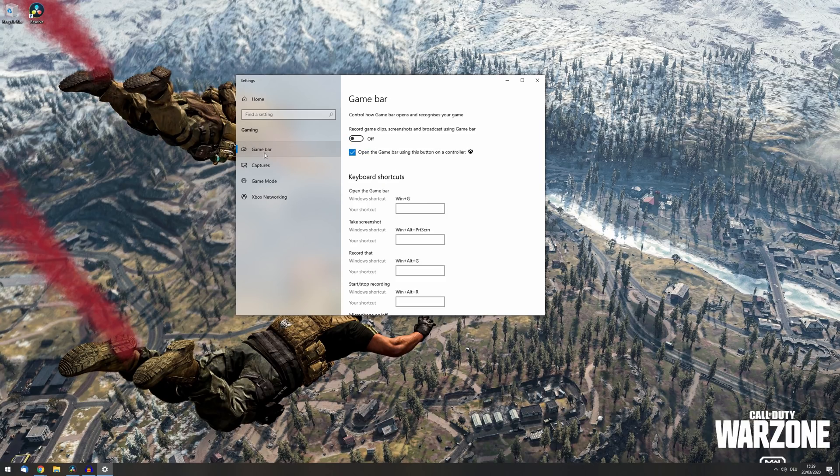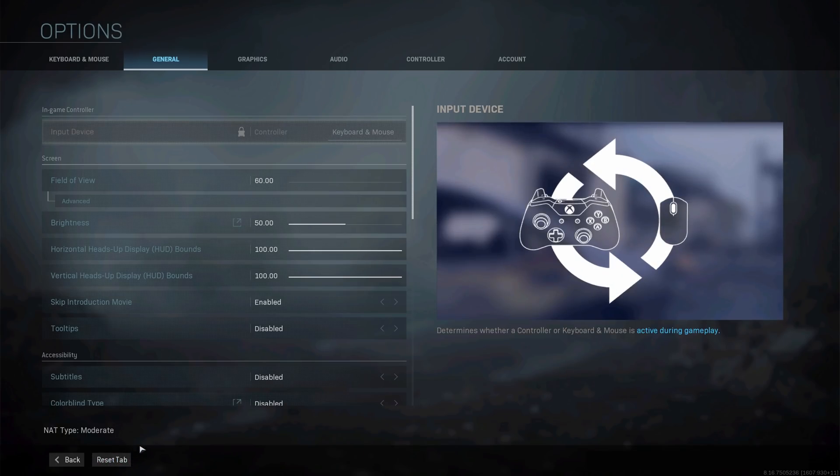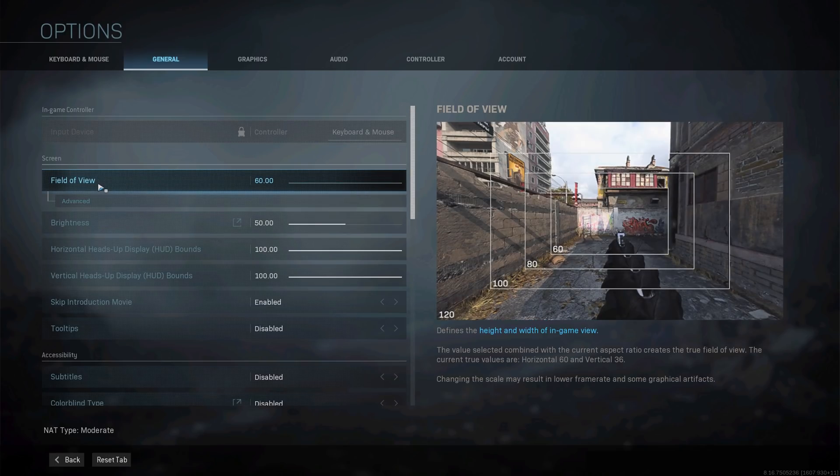Make sure that the Windows Game Bar is turned off as well as background capturing. Now the first setting that strongly influences your in-game performance is the field of view.